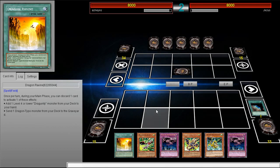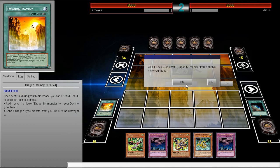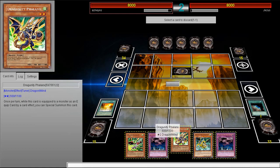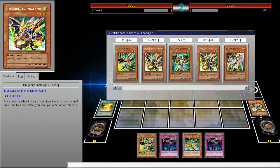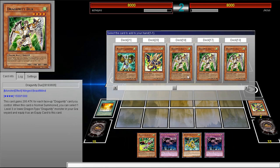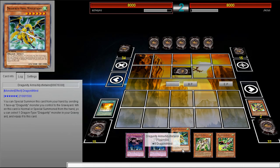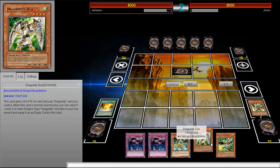This is just some Dragoonies deck that I've messed around with — it's actually pretty cool. So I'm gonna start with a Ravine, dump the Phalanx into the grave, and go off. We can basically have full control over this game and probably win next turn. What we're gonna do is add Ducks — it looks like a standard first turn Stardust. This card opens up so many insane things. Let's go ahead and summon the Ducks.